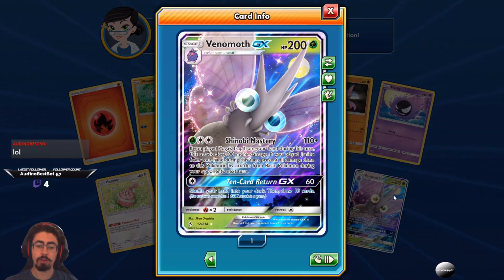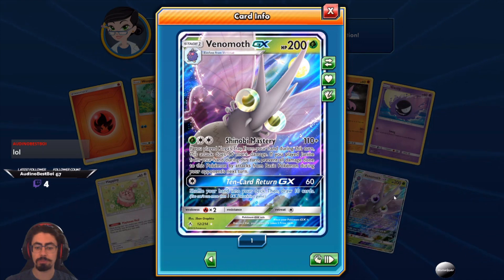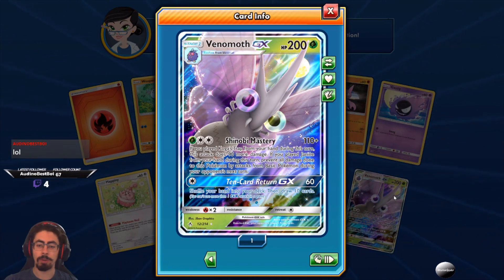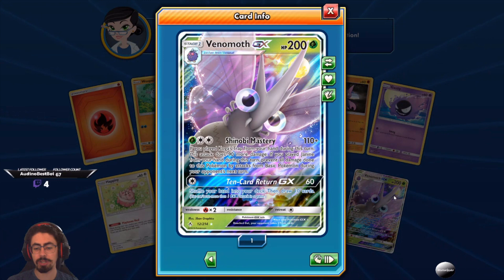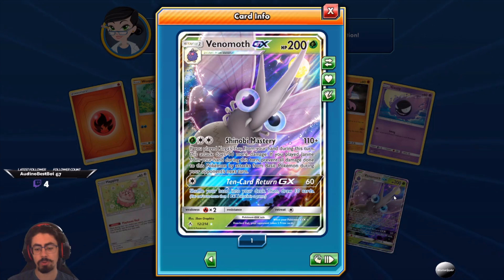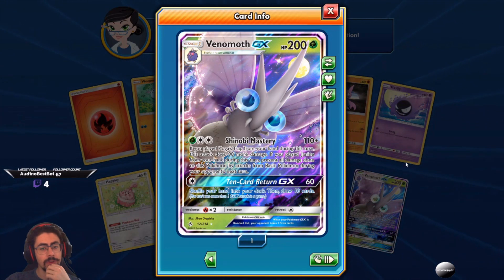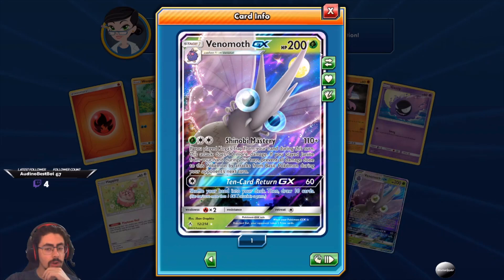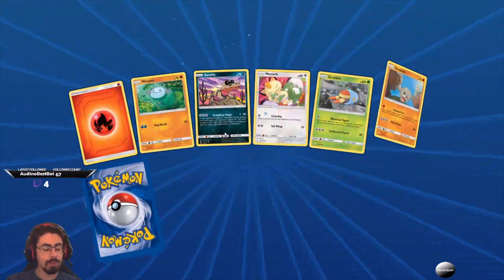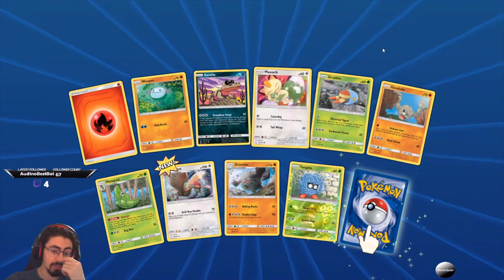Venomoth GX — Shinobi Mastery: if you played Koga's Trap from your hand during this turn, this attack does 90 more damage. If you played Janine from your hand during this turn, prevent all damage done to this Pokemon by attacks from basic Pokemon during your opponent's next turn. This could actually be a pretty decent Pokemon. You kind of gotta build a deck around it, but I guess most GXs you gotta do that. And the Ten card returns GX: shuffle your hand into your deck, then draw ten cards. If you've got one card advantage, that's the way to do it! I'm happy with this pull — I'm glad I've gotten this Venomoth GX. I like Koga's Trap quite a lot, so I'd like to try and build a deck around it.